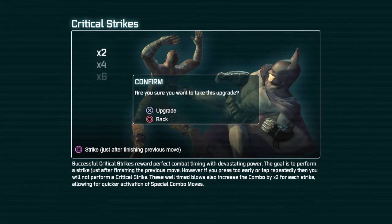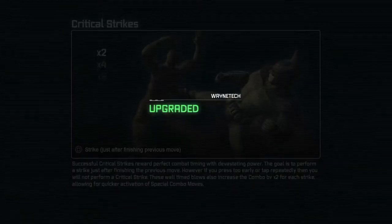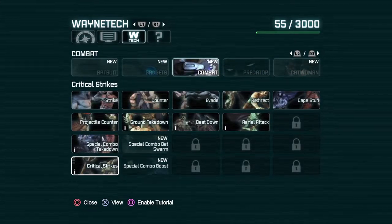Successful critical strikes reward perfect combat timing with devastating power. The goal is to perform a strike just after finishing the previous move. However, if you press too early or tap repeatedly, you will not perform a critical strike. These well-timed blows also increase the combo by two for each strike, allowing for quicker activation of special combo moves. Alright, I'll see how I can time that.